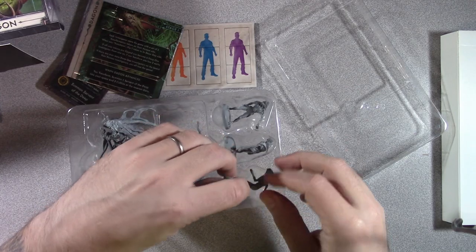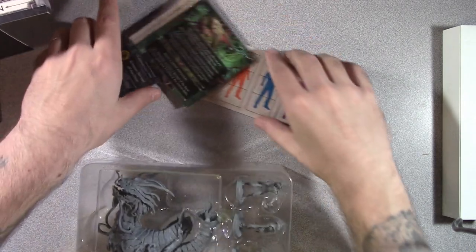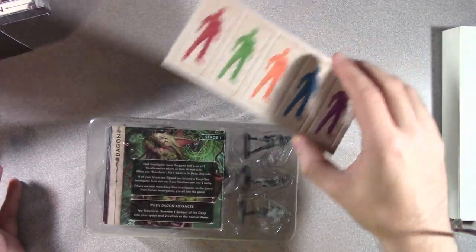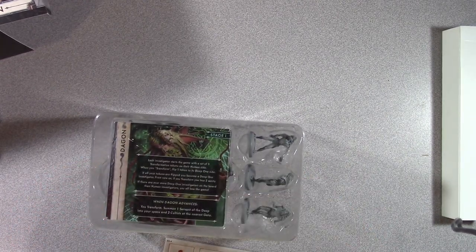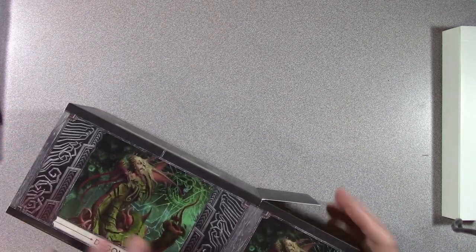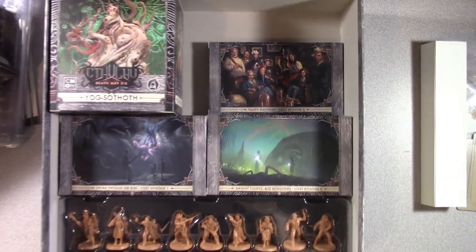And then of course all his supporting cards, tokens, and documents. You've got his Mythos cards, his AI cards for different stages of development, and the transformation tokens for whoever is being transformed. And that slides back in the box. That is everything — which is still quite a bit. That expansion alone is going to add a lot to your game. It really does.